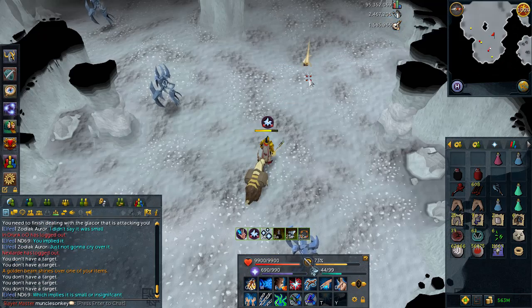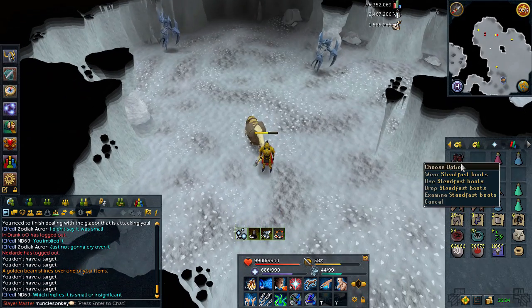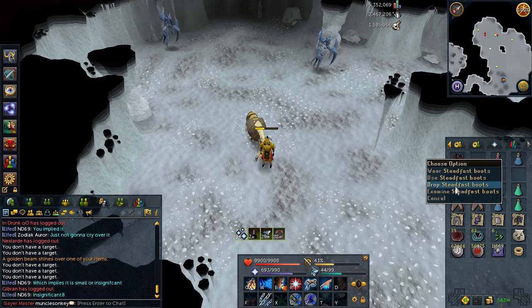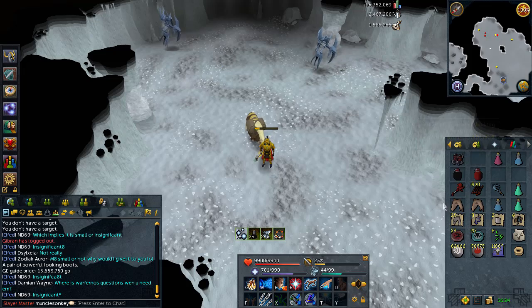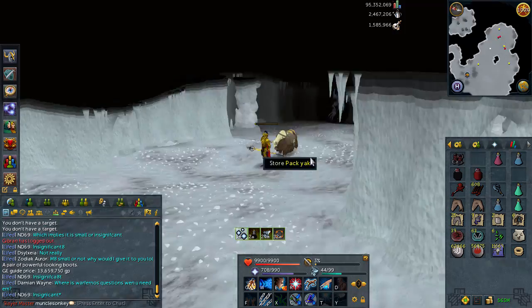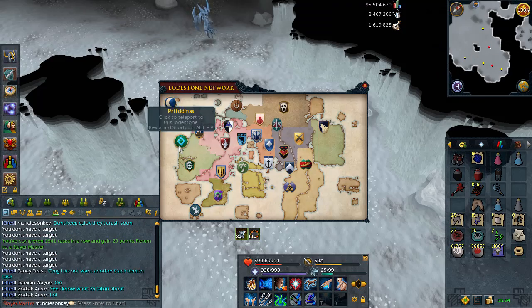Oh my goodness, it finally happened! Almost 9k Glacer kills and I got Steads. I've been waiting for so long. Oh, they're only 13.6 mil — still very nice though. I finally, finally got them. That was a good task. I feel a lot better now. Made some bank with these Steadfast Boots, and finally, that's another creature that I'm done with obtaining all the drops from. I've had 2 Glaviens and 4 Rage Fires, along with these Steads.